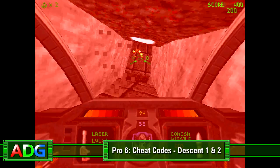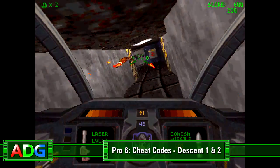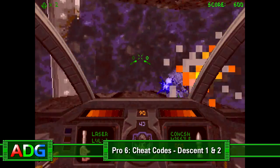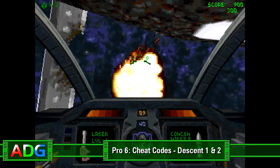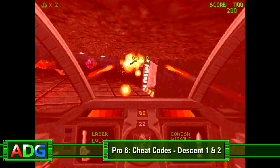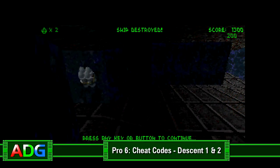So, today on ADG Pro, we're going to be going over the cheat codes in both the original Descent and Descent 2. Now, I already know what you're thinking. Cheat codes? Really? You're going to burn a whole video just talking about cheat codes? And yes I am, because they can be quite a bit more interesting than you may realize.